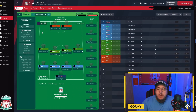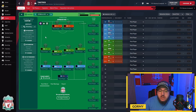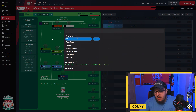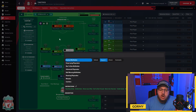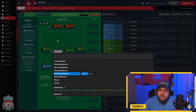At number four we have the Streamer Built 442 by Domo 23 — very solid, super attacking with six attacking roles. Advanced forwards on attack on both sides have stay wider, close down more, tackle harder and mark tighter. Inverted winger on attack on the left has shoot less often, sit narrower, tackle harder and mark tighter. The right inverted winger also adds get further forward. The central midfielder on support has take more risks, dribble more, shoot less often, get further forward, move into channels, tackle harder and mark tighter. The ball-winning midfielder on defend has take fewer risks, dribble less, shoot less often, tackle harder and mark tighter.